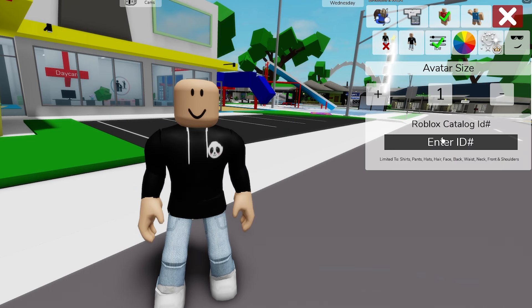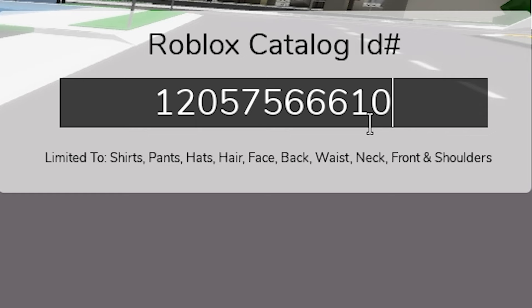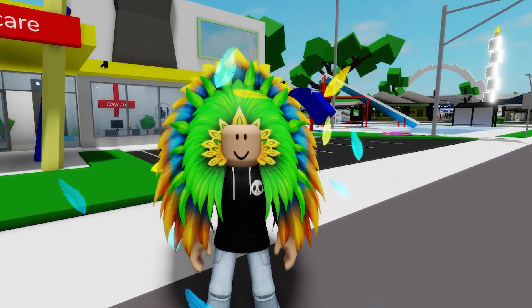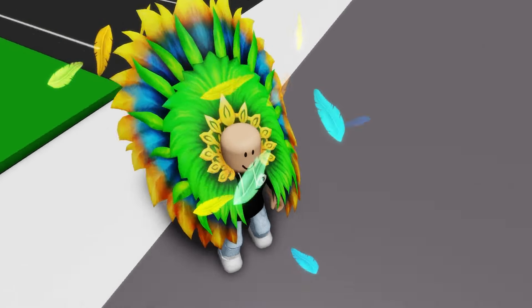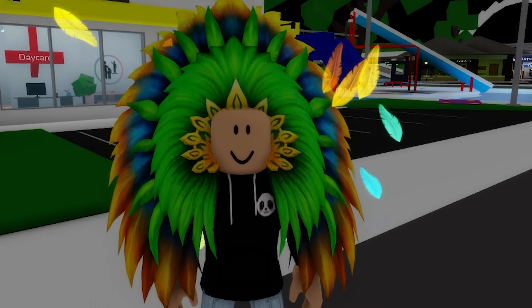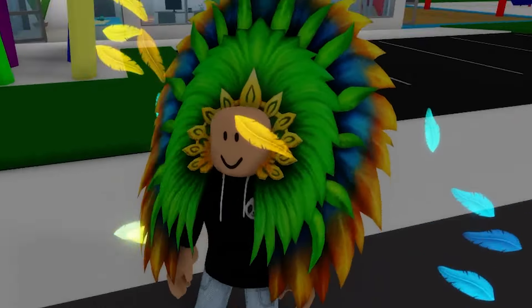Starting fresh again, we can write ID code 12057566610 to place this special neck feathery carnival costume accessory, published in the marketplace by Roblox in January 2023, which puts a little sound effect into the shoulders of your avatar. And look at those feathers falling around — awesome!